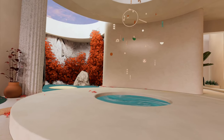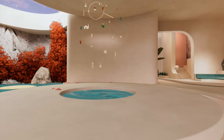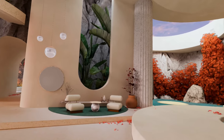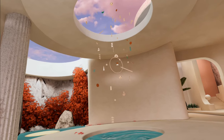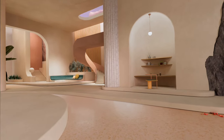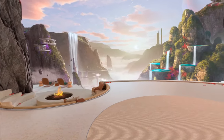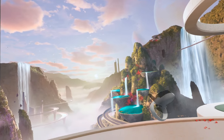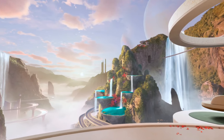Here's the upcoming and unreleased Quest home environment called Cascadia. It looks really cool — it has these animated things flying in the air and a nice interior design. If you turn around you can see waterfalls and cascades, which probably give it its name.